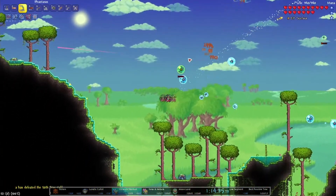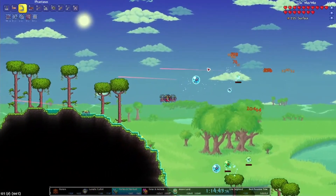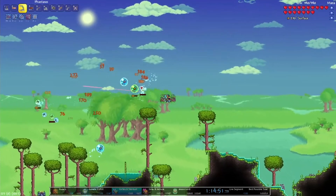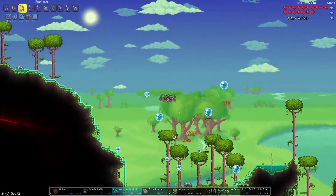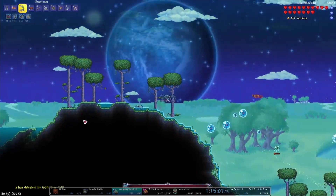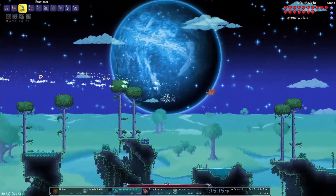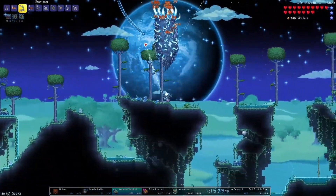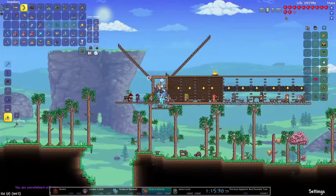Once I see that I've killed the hundredth Star Cell, that's usually a good indicator that it's time to go destroy the pillar. I'm constantly checking on the pillar shield to see when it's down, while also taking care to avoid getting hit. At the hundredth Star Cell the pillar shield is definitely down — it's actually a little earlier than that, but the hundredth is a good sign to go. The Phantasm is doing wonders for the DPS here.